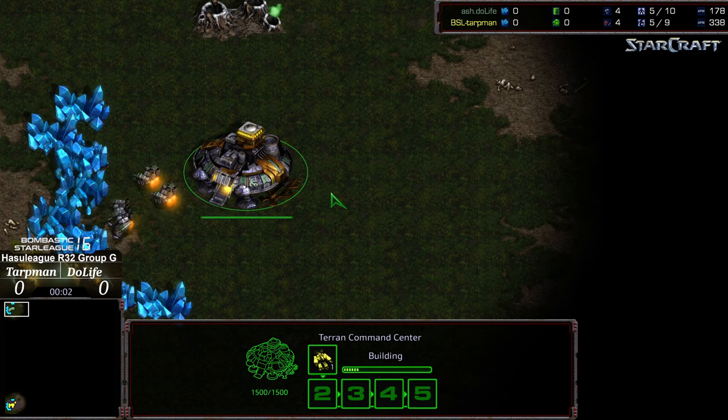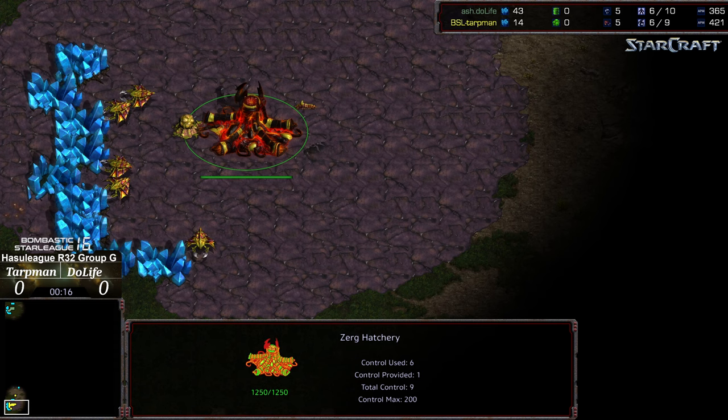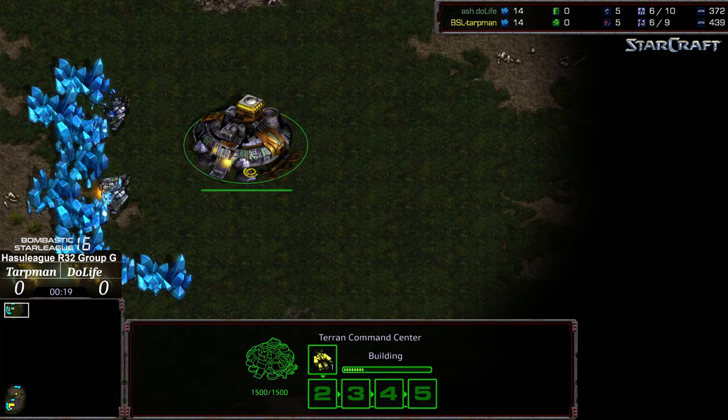Hey guys, welcome to game two. I haven't updated the wins — I'm not gonna do the black screen thing to you guys. Just imagine that Tarpman has one game, one game away from advancing to the round of 16. Heart is with him once again. He's starting as the yellow Zerg in the top left-hand corner, and we have Duelife once again as the Teal Terran. This is on Vermeer.